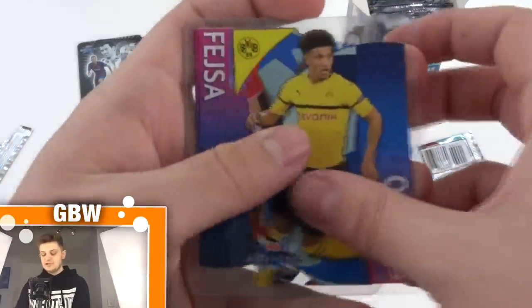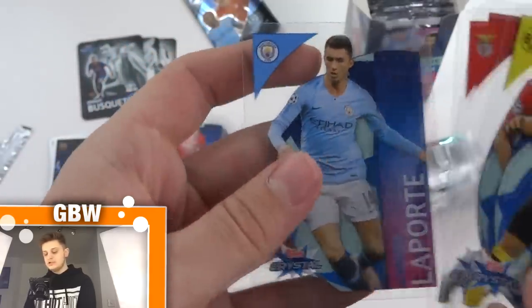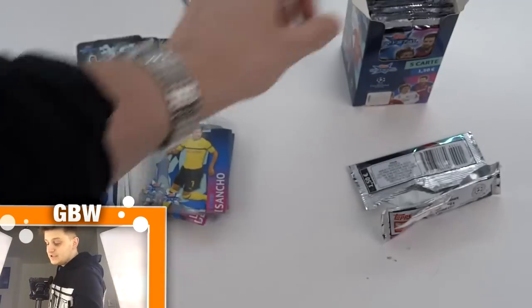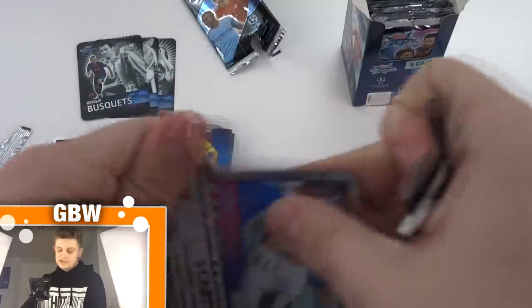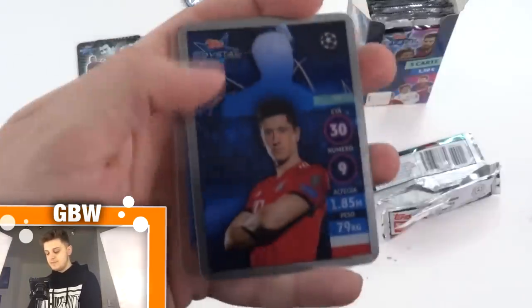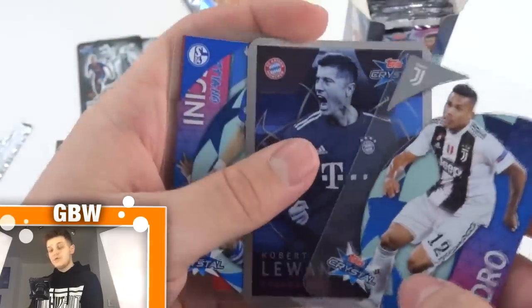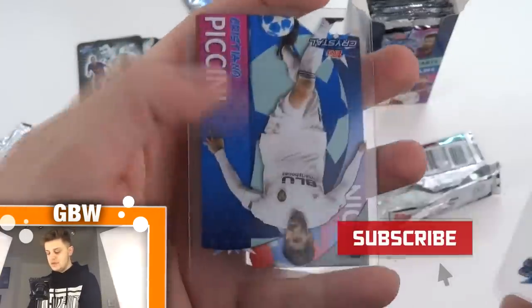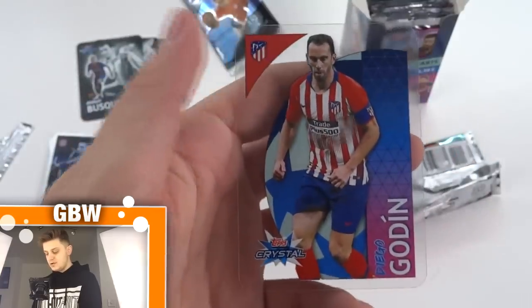Then the fantastic Jadon Sancho, Fedsa, Frenkie De Jong, and Aymeric Laporte — arguably one of the best centre-backs in the world at the moment. He's doing very well for Man City this season. In this next pack we've got Alexandro, Robert Lewandowski Cannoneeri — celebrating a goal there, one of many — Caliguri, Puccini, and Diego Godin of Atletico Madrid.